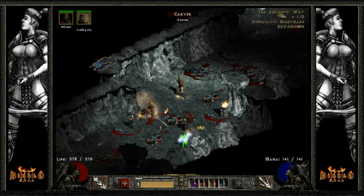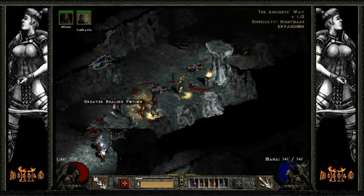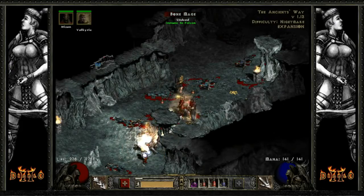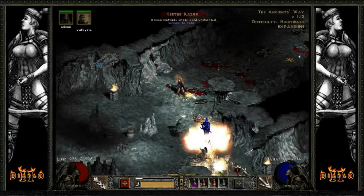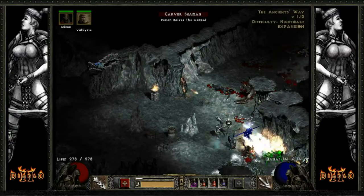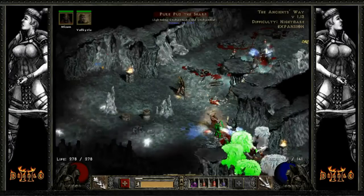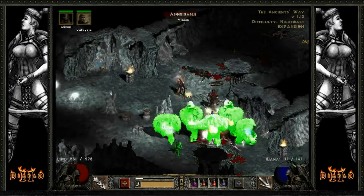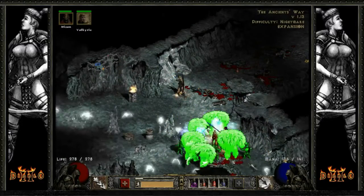Do we have one more over there? I can't tell. Looking on the ground for things — what's that? An Ort rune? I don't really care too much about Ort runes, I guess, but I'm going to pick it up anyways. I guess I've got a boss pack over here. Got to get a little bit better angle. I bet the boss Shaman over there was actually — revival. I'm going to use Multiple Shot, or maybe Freezing Arrow would be a little bit better right here.